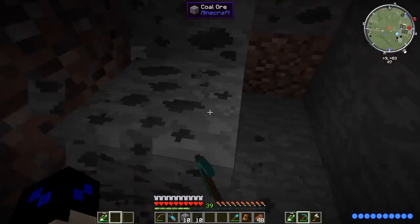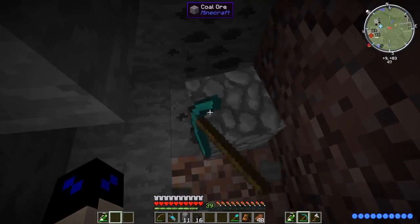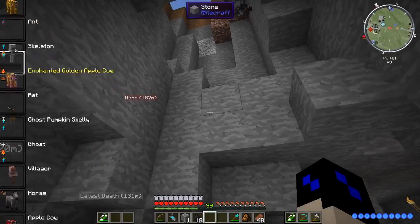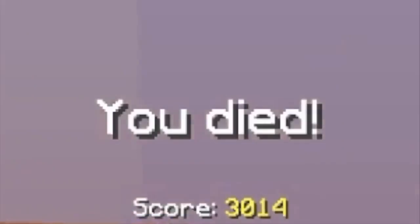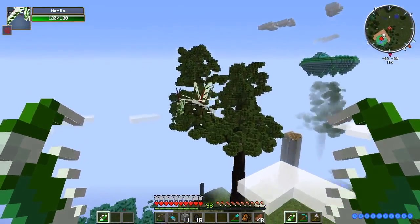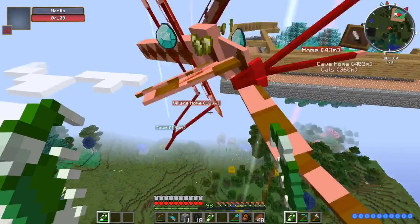I'm just doing a bit of mining so I can get a bunch more coal and the stone that we need. Then we should be able to get some of the more important stuff for Equivalent Exchange. There's a mantis up here — and being a ghost doesn't help. So I'm going to turn into a mantis myself. Mantis versus mantis! I've got mantis claws in my hand, so I'm basically one of you. And that's what you get.